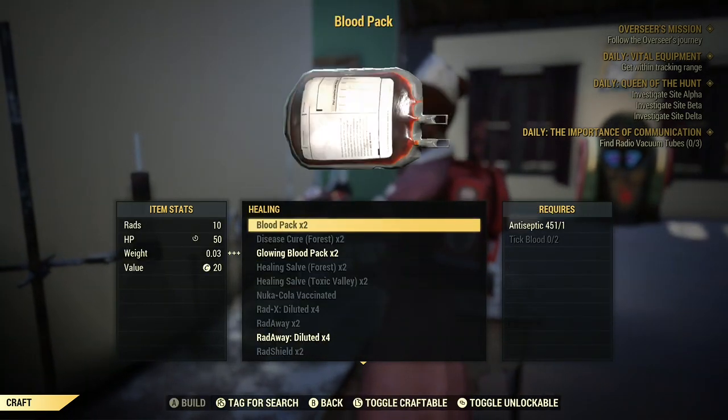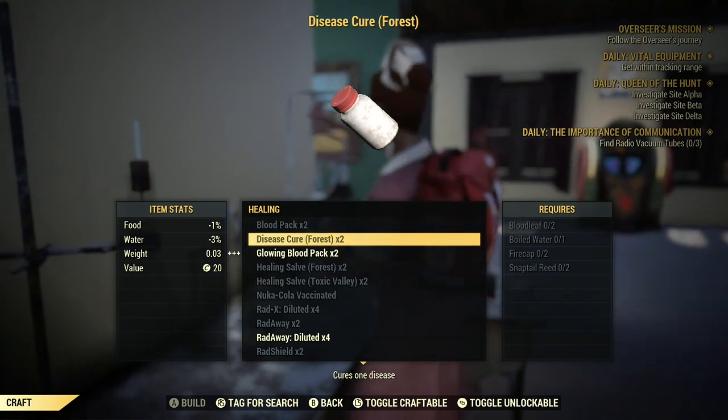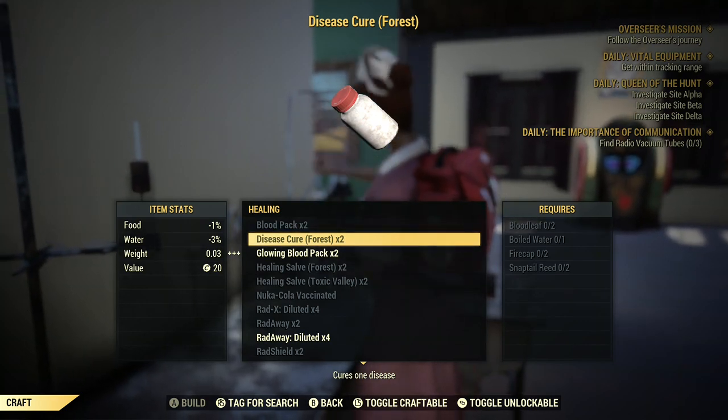First thing you're going to do is go to Healing and go to Disease Cures. You're going to need two Bloodleaf, one Boiled Water, two Fire Caps, and two Snaptail Reeds.